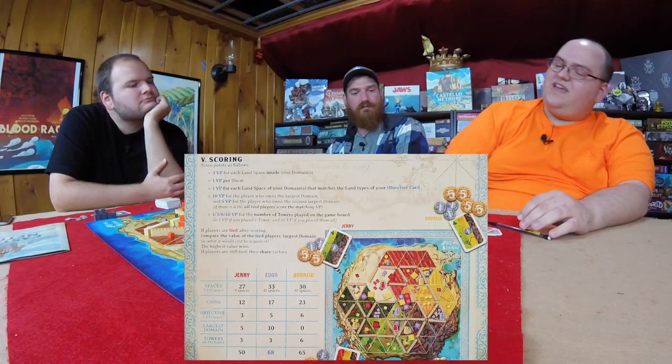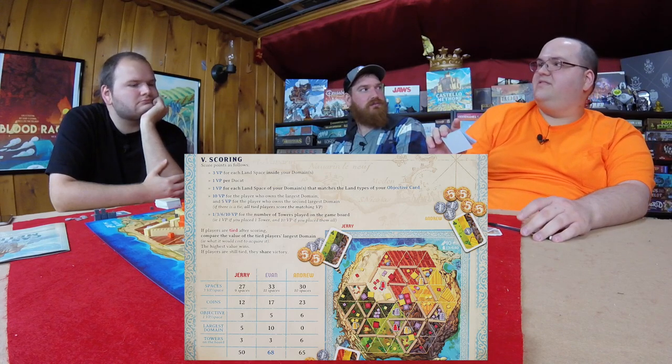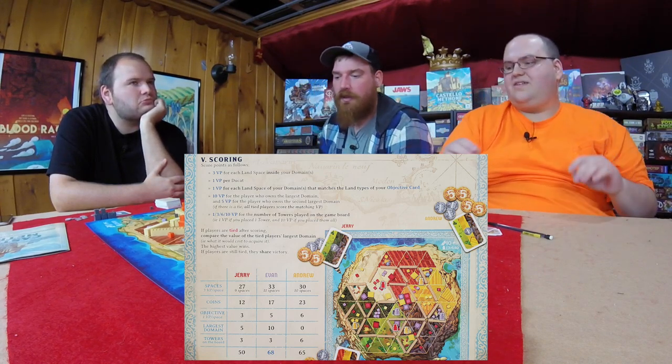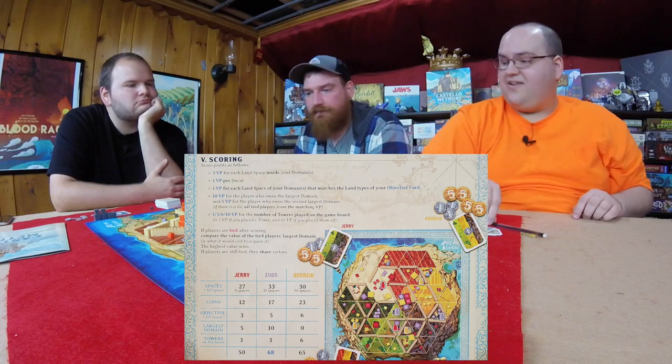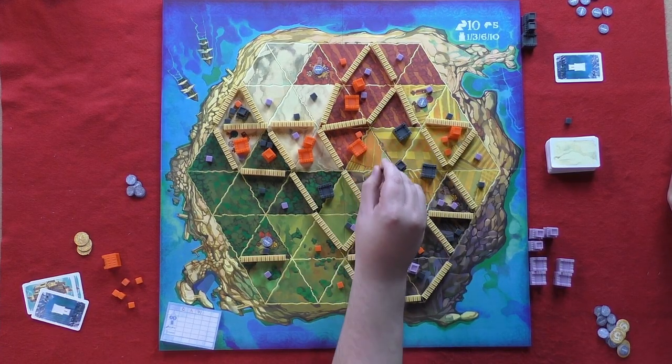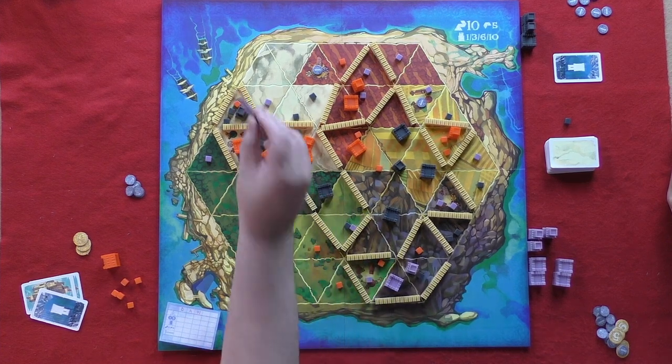Yeah, that's the end of the game. And that, my friends, is the end of Castello Mithani. Well, we have to score it. We have the scoreboard right there. First, you get three points for every triangle that is within a domain of yours that you control. I have twelve. Let's count it — one, two, three, four, five, six, seven, eight, nine, ten, eleven, twelve. Twelve times three — thirty-six.